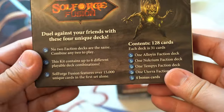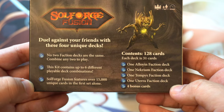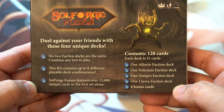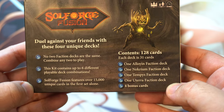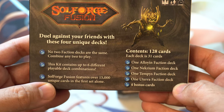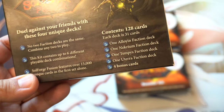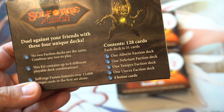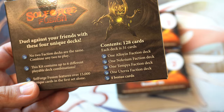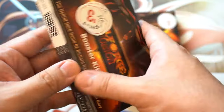So we get four decks. No two faction decks are the same — combine any two to play. This kit contains up to six different playable combinations. It has 15,000 unique cards. So you get 128 cards total, each deck is 31 cards. You get Iloin, a Nicreon, and Temps. This is Richard Garfield — in case you don't know who Richard Garfield is, he made Magic the Gathering.